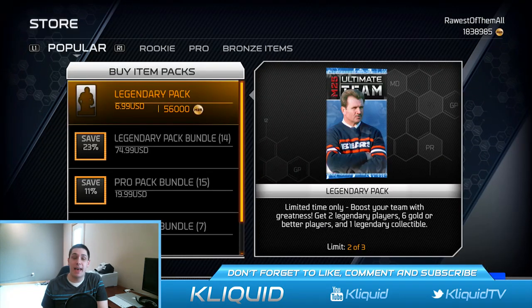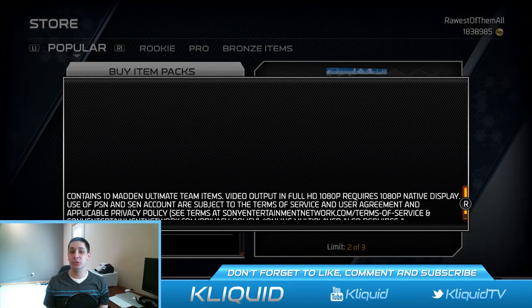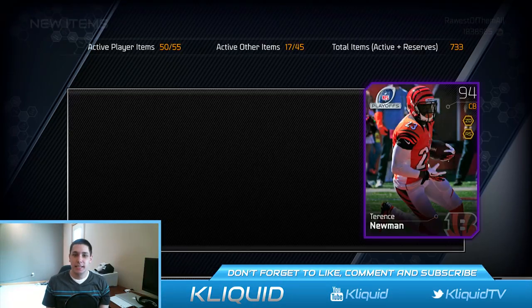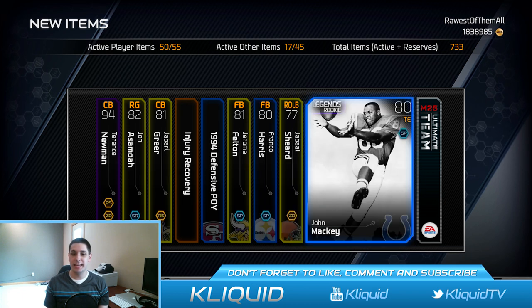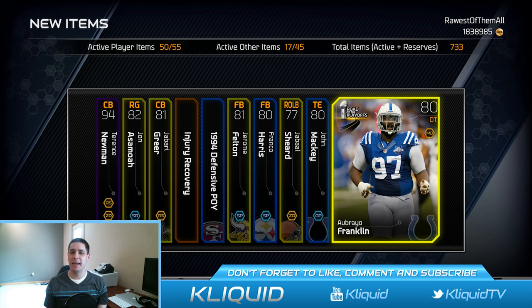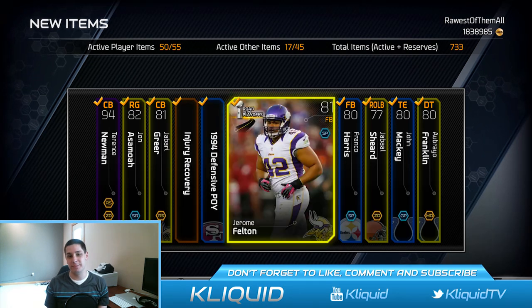Final Legend Pack — we need an Ultimate Legend of some sort. Any Ultimate Legend will do, I'm not going to be picky. Last pack, first card: Terrence Newman playoff card. Come on, baby. Deion Sanders — okay, that's a decent collectible there. Franco Harris, John Mackey, and a Brueal Flank Franklin — why am I having such a hard time pronouncing that word? Anyway, that is going to do it for this pack opening. Unfortunately I didn't really get anything super spectacular. I got some decent cards in the Legend Packs but nothing of much value.